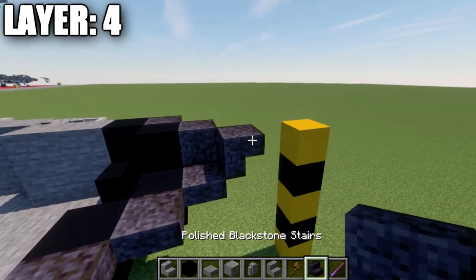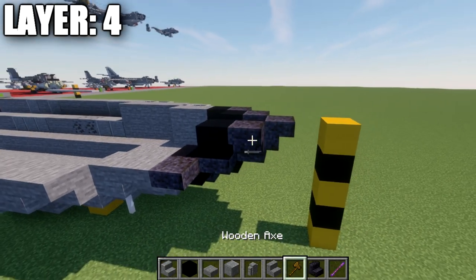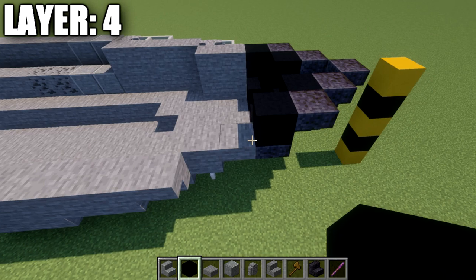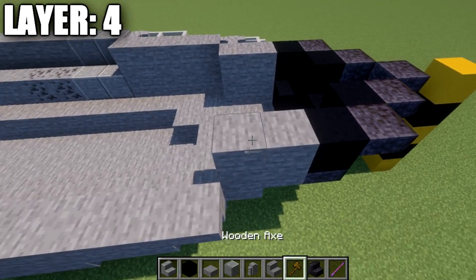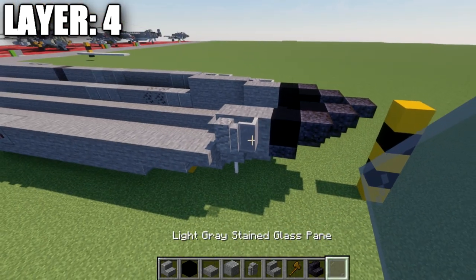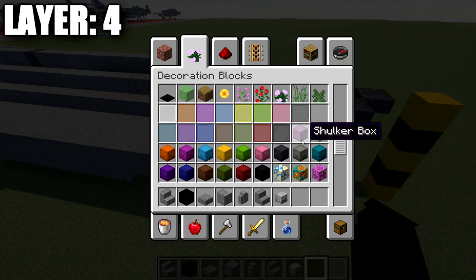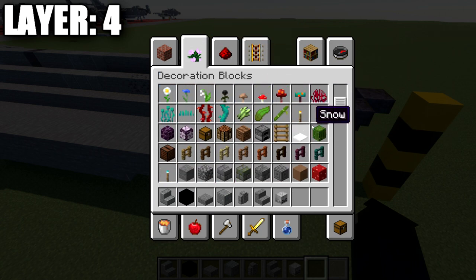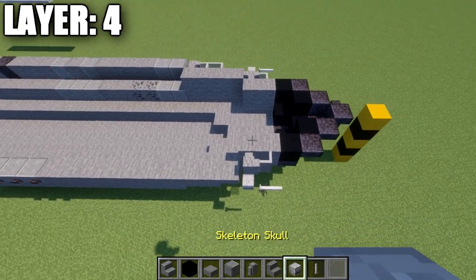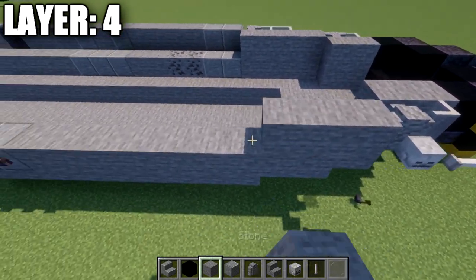Working to the sides from the front stair: place a polished blackstone upside-down stair going back, then a black concrete block off that stair. Place another polished blackstone upside-down stair on both sides and a black concrete block after it. Then two stone full blocks going back, an andesite wall on the second one, and a light gray stained glass pane on the first block. Place a skeleton skull on the side of the andesite wall and an end rod coming off the side.